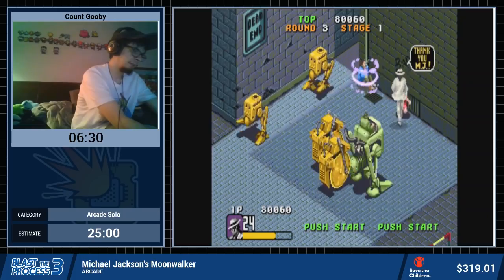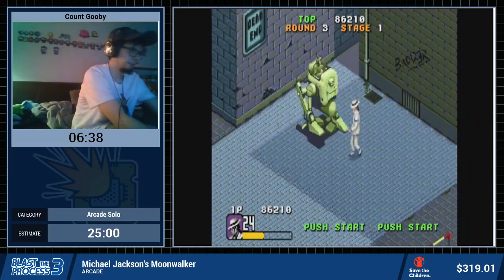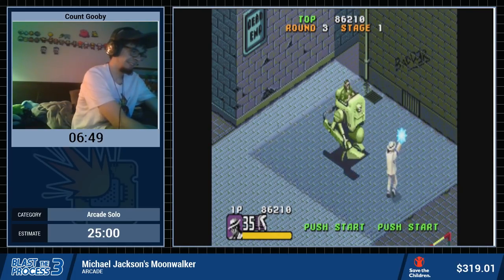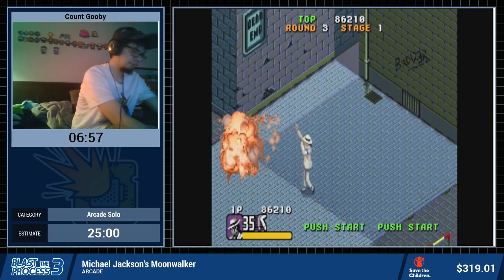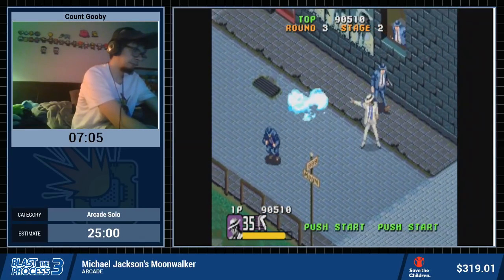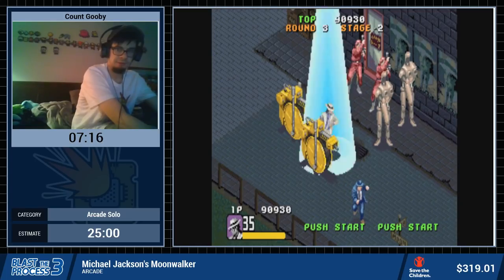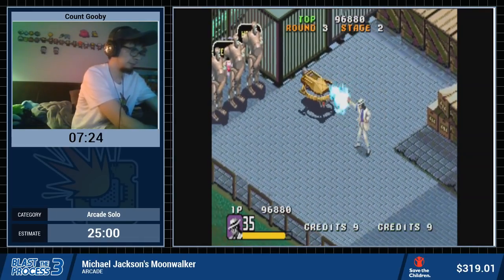I'm gonna get some power-ups over here — one, two. This will take care of those larger enemies a bit better. At least we did some damage to them. I love that credit sound effect, it's so great. Pretty much whenever there's a large section of enemies on screen, we're just gonna use the dance-off. It's just a consistent way of beating all the enemies there. You can also damage boost through them.